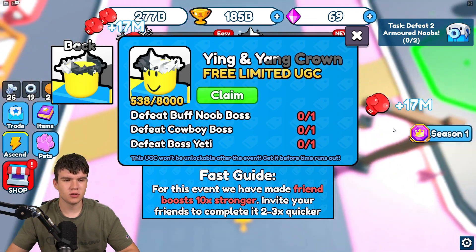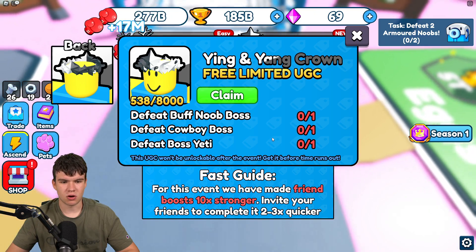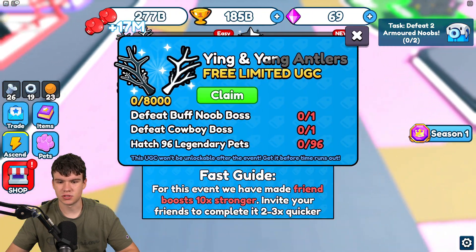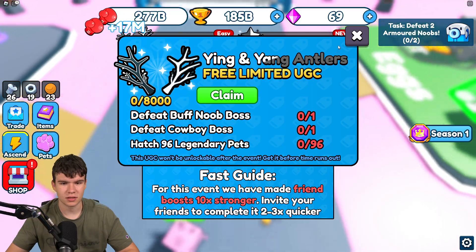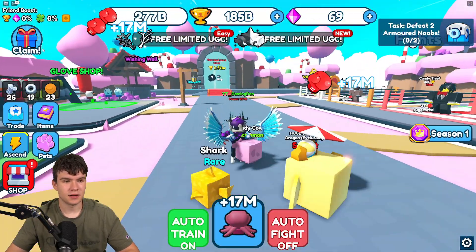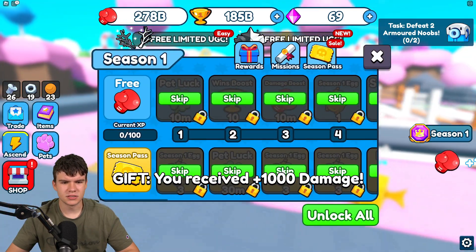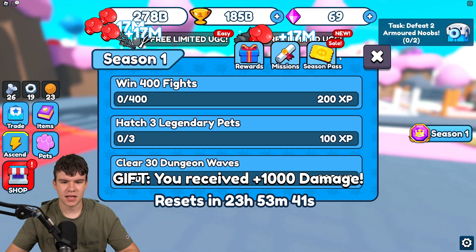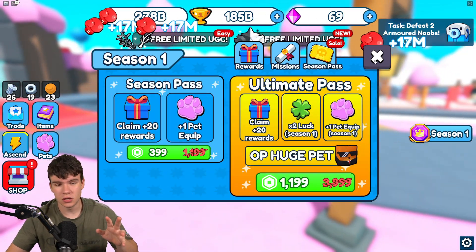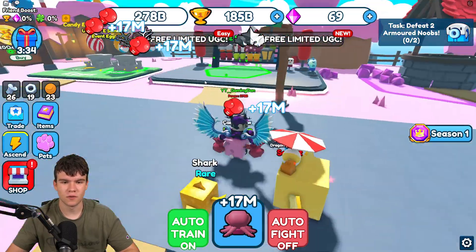This game has been dropping a bunch of UGC items — for example, you have the Yin and Yang Crown, which requires defeating three bosses. There's also Starchy legendary pets, though there are none left right now. A lot of stuff has been added; the game is getting extremely popular because of all these UGCs. There's been a bunch of new working codes since the last video, so don't go anywhere.